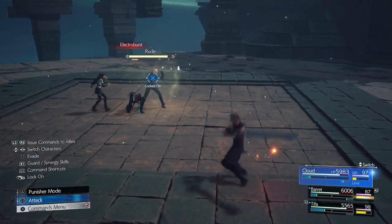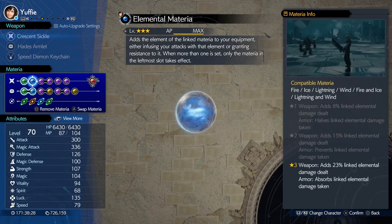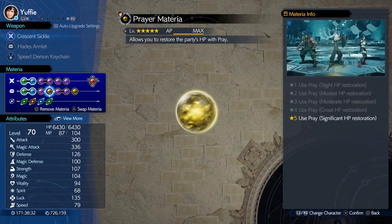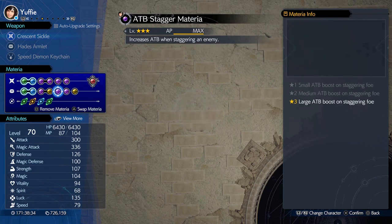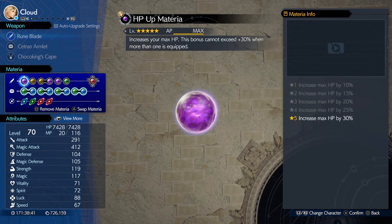That will make things easy for you. For the party and materia setup, use Cloud, Yuffie and Aerith whenever you have the chance and just spam Brumal Form. The Brumal Form technique works wonders. If Aerith or Cloud has Genji Gloves, you can cast the spell and it will do a lot of damage and you can easily take those enemies out.